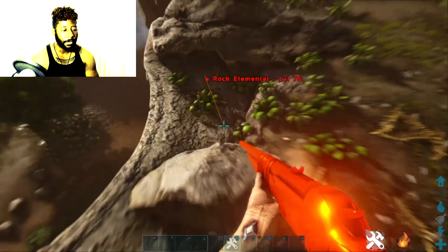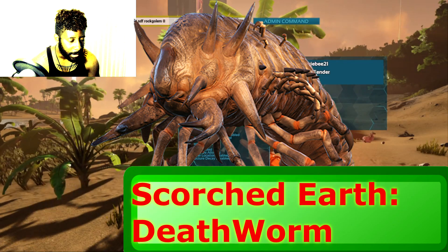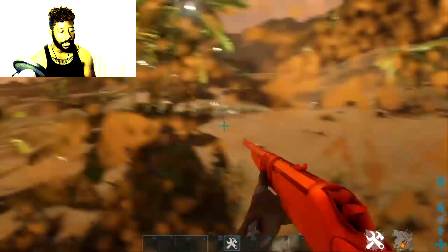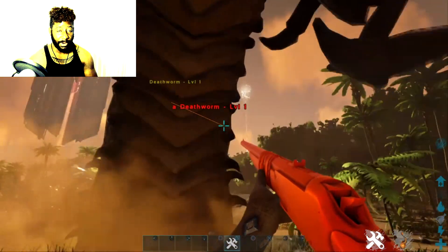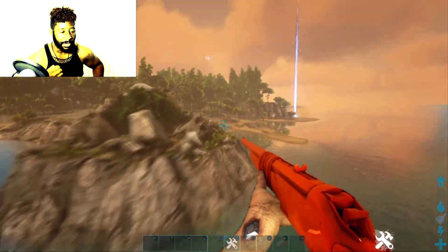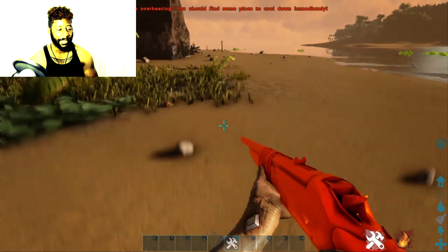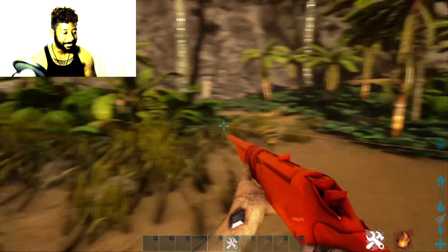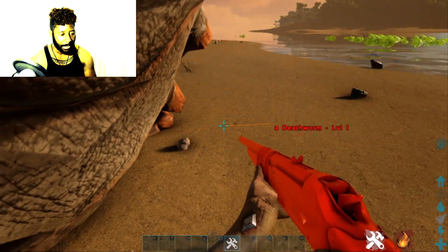I usually spawn harder dinos like rock elementals in the woods or harder areas. The death worm from Scorched Earth — everyone loves those. I spawn some on the beach, which will be extremely terrifying for a random player who's never seen a DLC dino before, just cutting wood and getting attacked by a death worm that's not even supposed to be on the map. But again, all tameable.